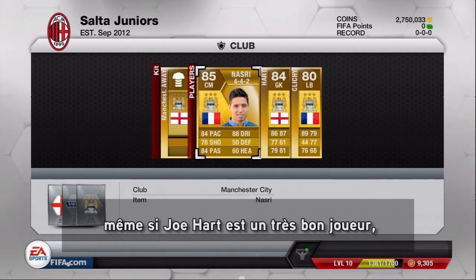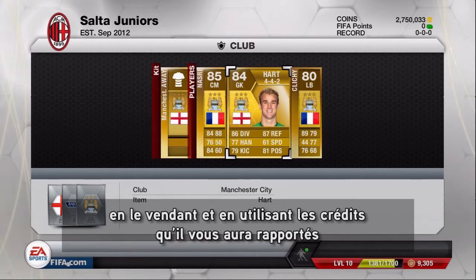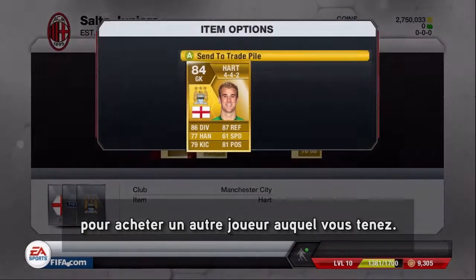Here, while Joe Hart may be a very good player, you can take advantage of his high value by selling him on the market and using those coins to buy a player who you may want.